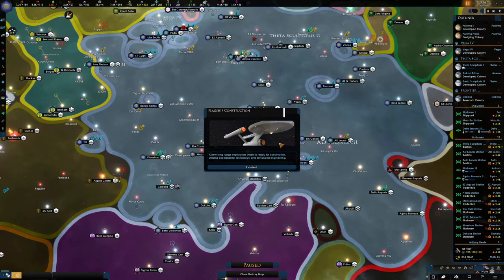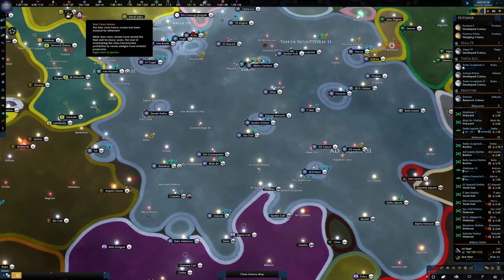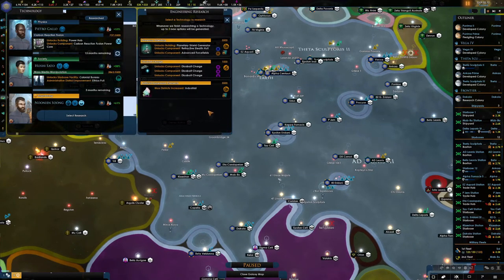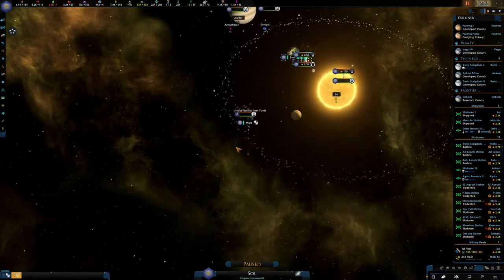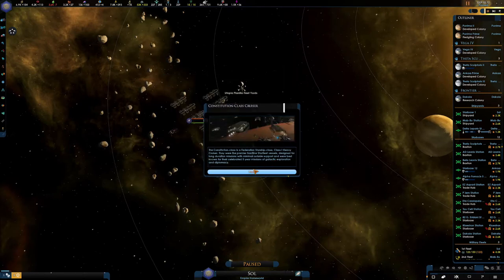Flagship construction — a new long range exploration vessel is ready for construction, utilizing experimental technology and enhanced engineering. The Starfleet Events Starship Design Bureau has advised us a new ship design is available to construct at the Utopia Planitia Fleet Yards. I thought that the heavy cruiser was going to be that. Let's review it and get it in high. The Constitution class — lovely. We know what it is — it's good for its five year trips.